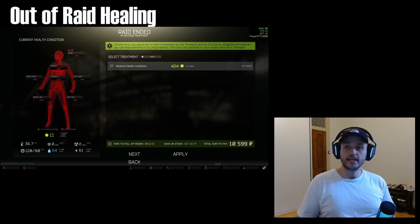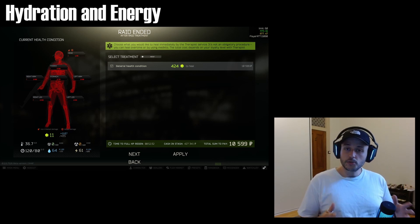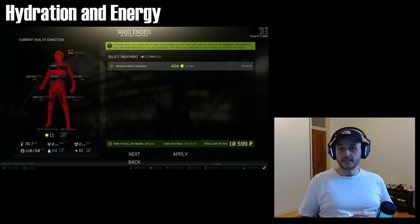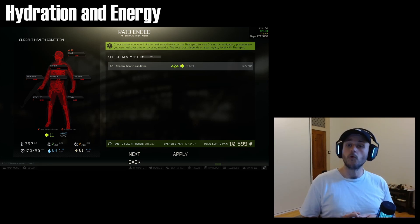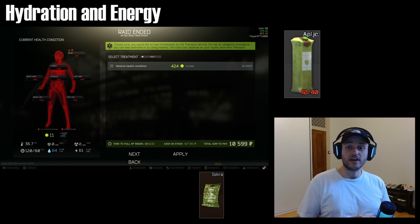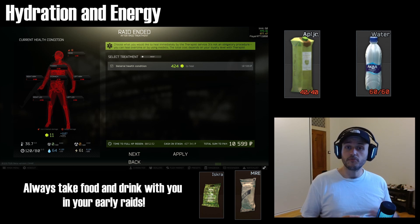You can also use your med kits outside of the raid to heal your character if you have a surplus of meds. In the bottom left of the screen you have the hydration level and energy level, represented by a water drop and a lightning bolt icon — both out of 100. Running around the map depletes these, but particularly when you're taking damage, bleeding, or using painkillers they can drop significantly. New players often heal up and then realize they have no food or water, which can kill them on big maps like Woods. Make sure your hydration and energy aren't too low going into a raid, and bring food and water with you.